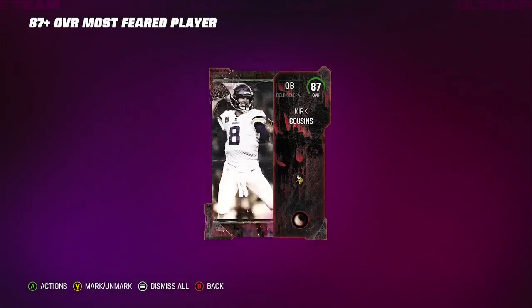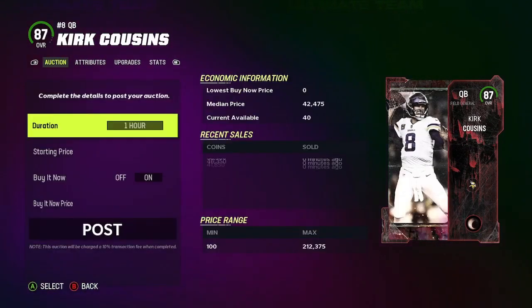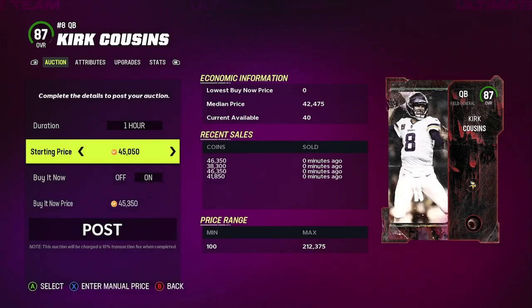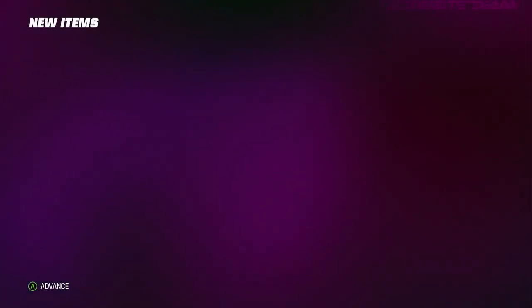If we get an 87 we pretty much lost a couple coins, if we get a 90 it's gonna be good — and we got ourselves an 87, so we lost about 25k. Doesn't matter. Head over to the auction house and put this up for roughly 45k to 46k, list it for one hour, and it will sell. Like the overpriced methods I've shown you guys in the past, you put that in and that's it. That's the method.